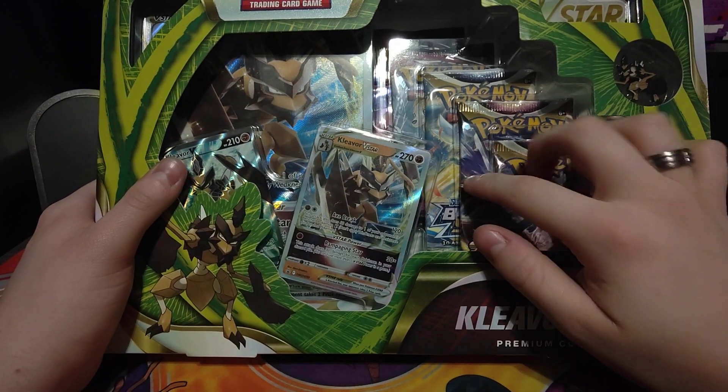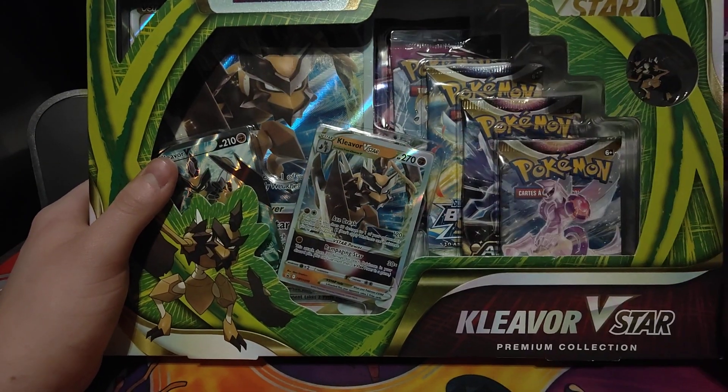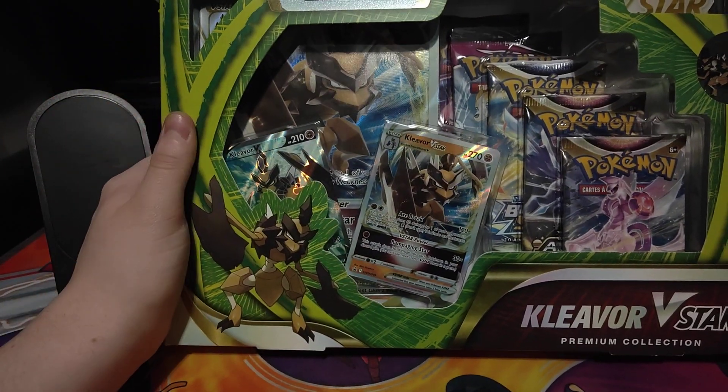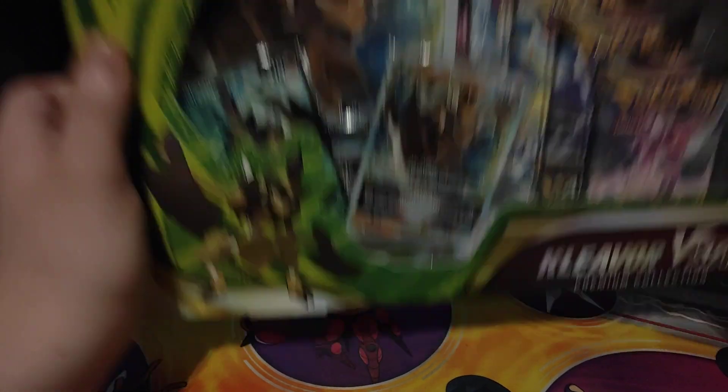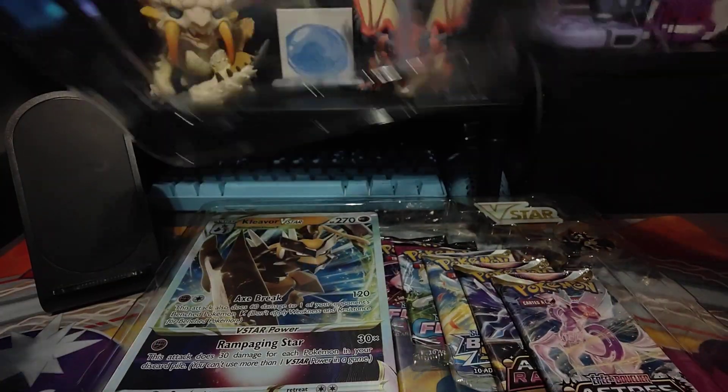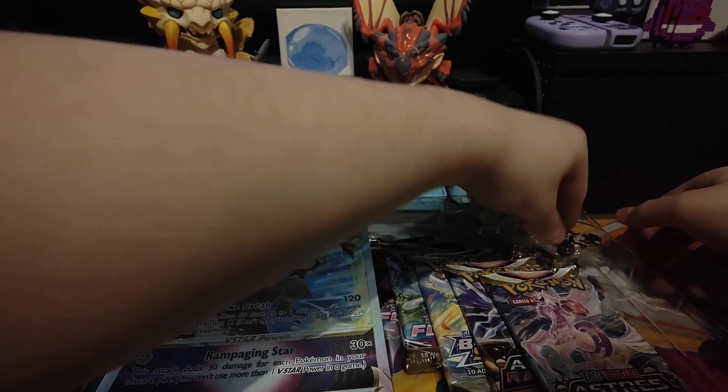You can see what packs are in there — two of them are Astral Radiance, which tells me this is part of the Astral Radiance lot. So we've got some beautiful promo cards, a good amount of packs, and a beautiful pin. I'm going to take this off camera to actually open it because otherwise it's going to be a pain just because of the pure size of it. Now it is all out of its protective box — let's get this thing open and get a better look at everything.